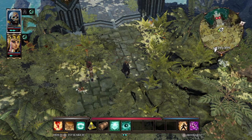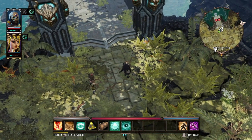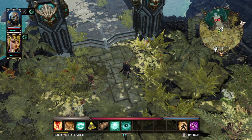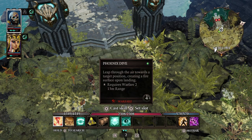Hello and welcome, my name is Gio from SwitchRPG.com. We are playing Divinity Original Sin 2 Definitive Edition. I did do some leveling up and I got my Phoenix Dive — finally, my goodness.